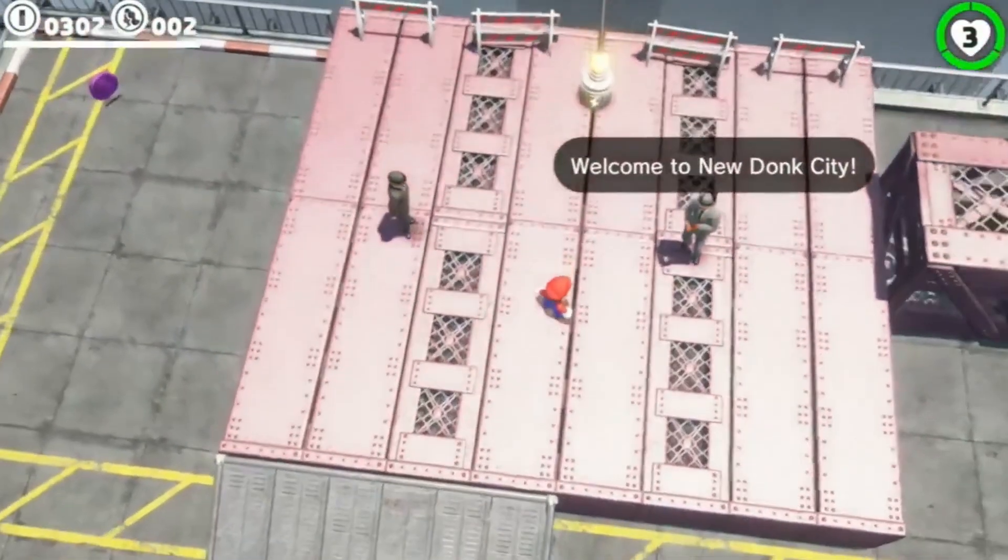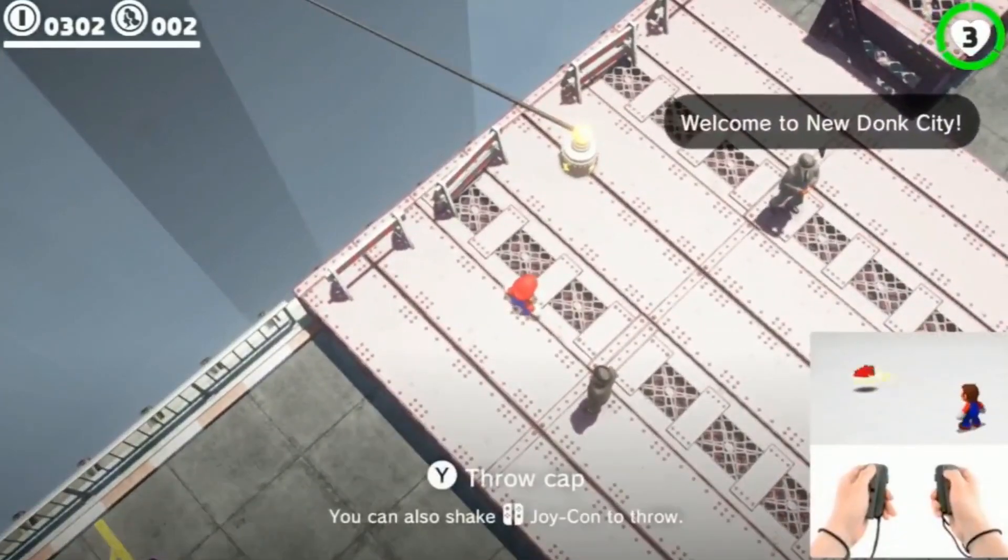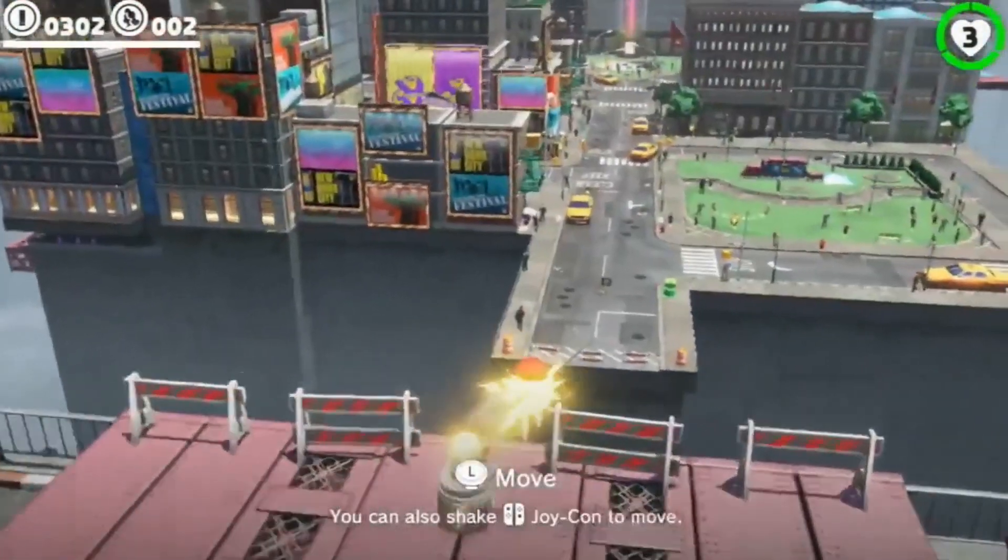Let's get down into the city. As you saw on the trailer, there's the capture mechanic that lets you take over things. It also lets you do fairly exotic things like turn into electricity and travel through wires.